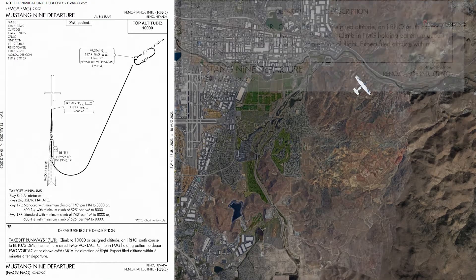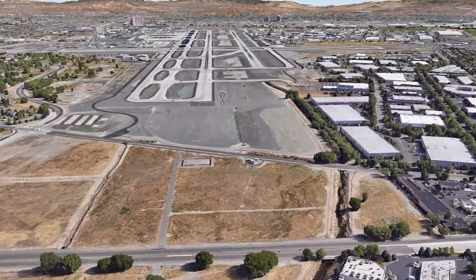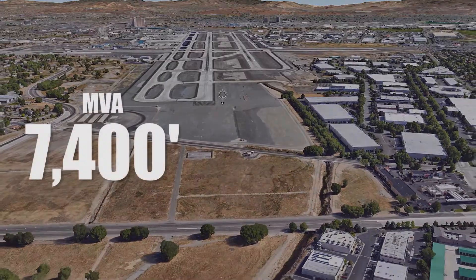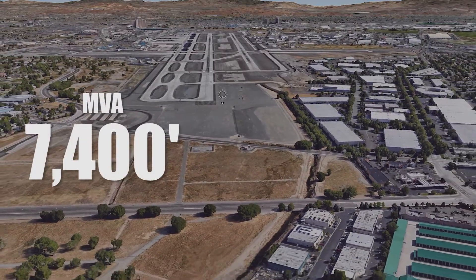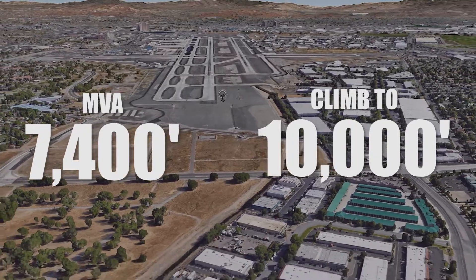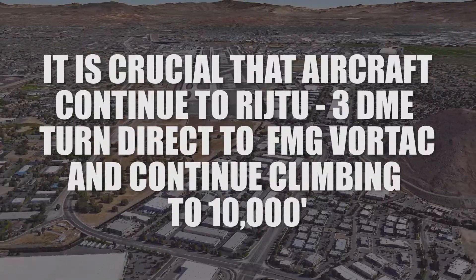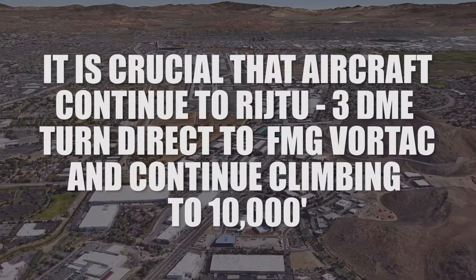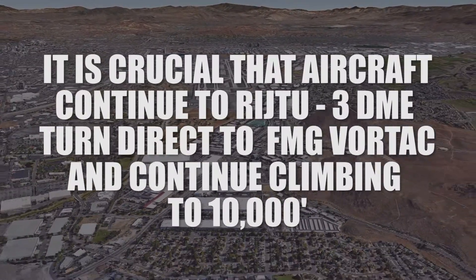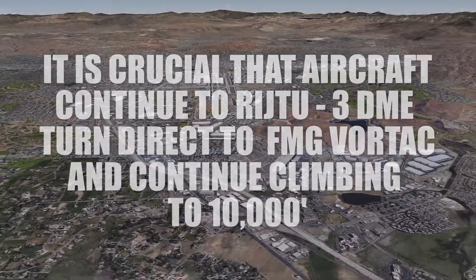However, here's what you might not be able to see from inside the cockpit. After departure, the minimum vectoring altitude is 7,400 feet. Aircraft need to climb to 10,000 feet for terrain avoidance. It is crucial that aircraft continue to Ridge 2.3 DME, turn direct to the Foxtrot Mike Golf Fortac, and continue climbing to 10,000 feet.